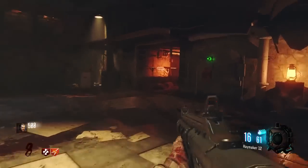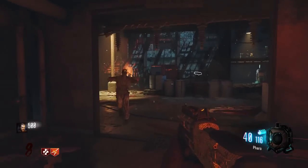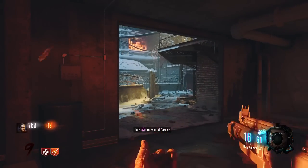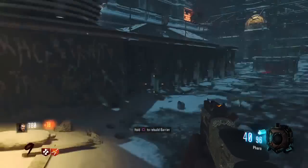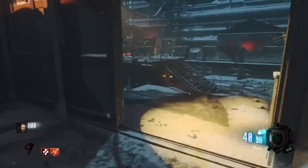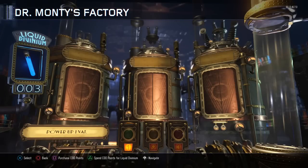This was all with the same amount of liquid divinium, and I think it is actually best to buy the one packs. A lot of people agree with me — you're obviously not going to roll a perkaholic every single time, but doing this is much simpler and statistically it should give you more. Whatever gobble gum you want, I honestly think to get the most diversity and best luck, you should always buy the one pack, no matter how much you have. Statistics are showing that the best gobble gums like perkaholic, cashback, and other really good ones are easily acquired through the one packs rather than the three packs.